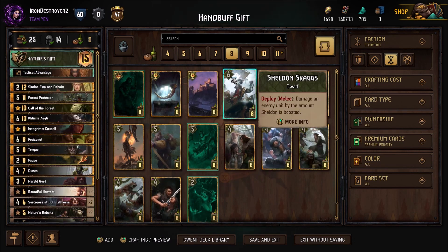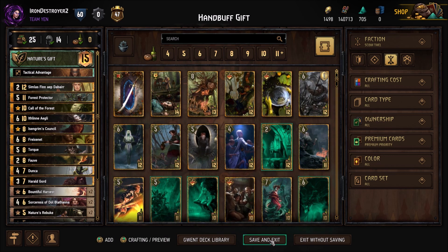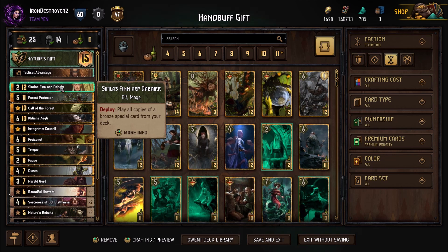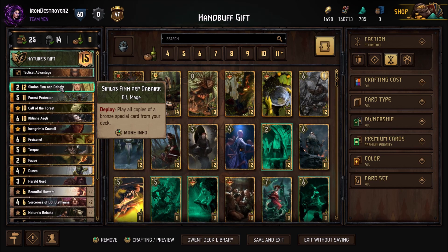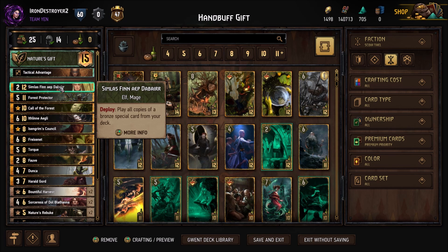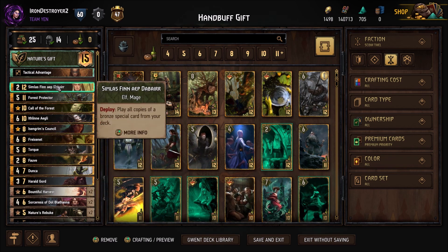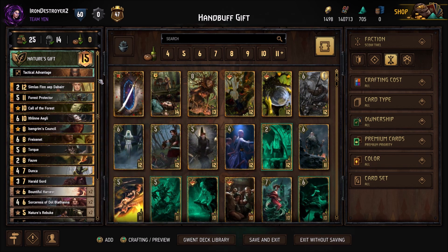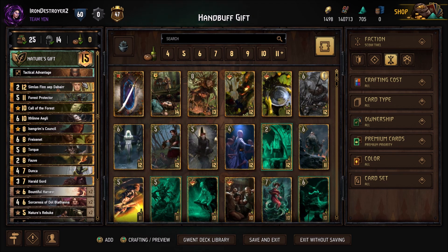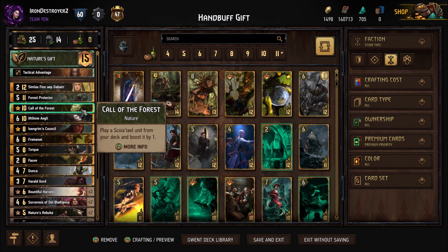That's the deck — should be pretty good. Now before we get into the game, the reason this is worse than regular Nature's Gift is because you don't offset the weaknesses. Nature's Gift is weak to its Gord getting removed as the last play, because a lot of reliance in round three's short round is on that tall Gord. This deck is weaker to that than regular Nature's Gift because our Gord is going to be taller and more of our value goes into it. It's also weaker because we have a lot of tall cards, not just the Gord — Torque's gonna get pretty tall — and things in our hand are more vulnerable to removal.